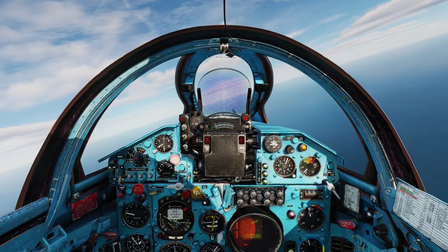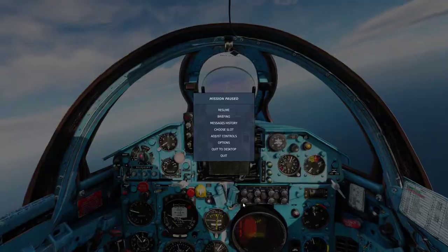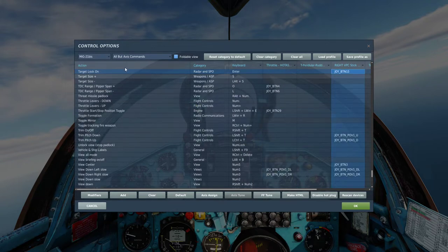Before we go any further, I'm going to show you a couple of key bindings you need. The first one: you need to bind your TDC range switch — plus and minus. I have it bound to my HOTAS. And you need to bind your target lock-on switch. Those are the two bindings you need in order to operate the radar in air-to-air mode.